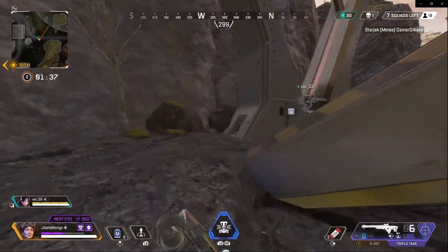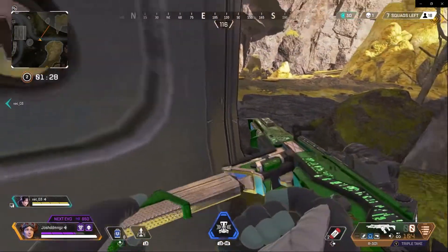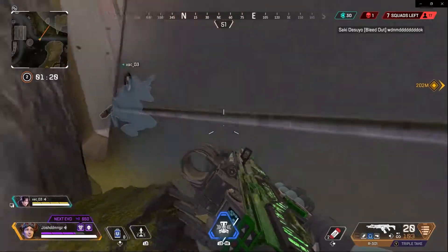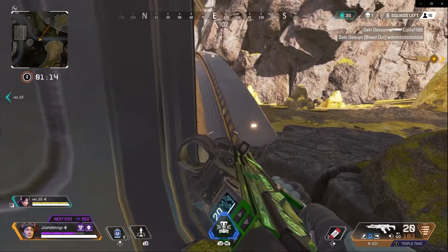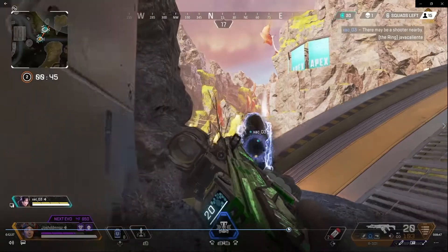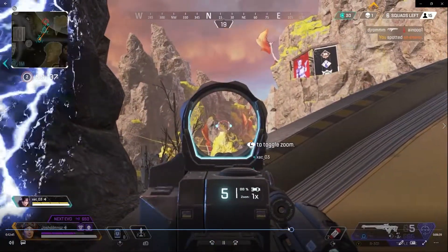My teammate says we could hide behind this area. Guys, if you didn't know — this is a good hiding spot for third-party plays or just waiting it out so you can be the last team standing. I didn't know about this wall that's kind of hidden here. Nothing happens here, we're waiting it out. Then my teammate makes a connection for me to get to the other side — I see the sniper, switch to my Triple Take, line up the shots, take your time. There we go.